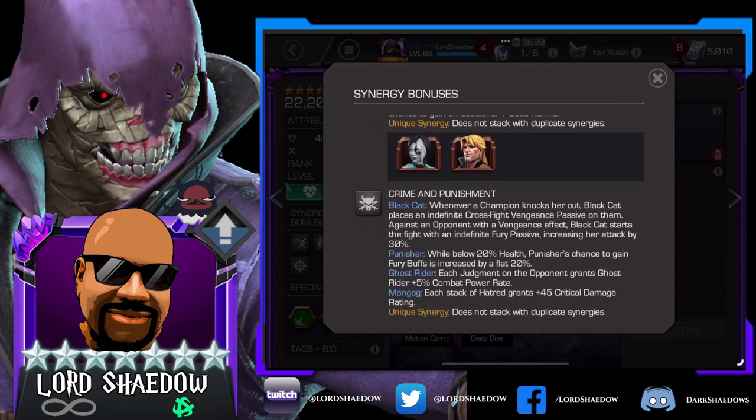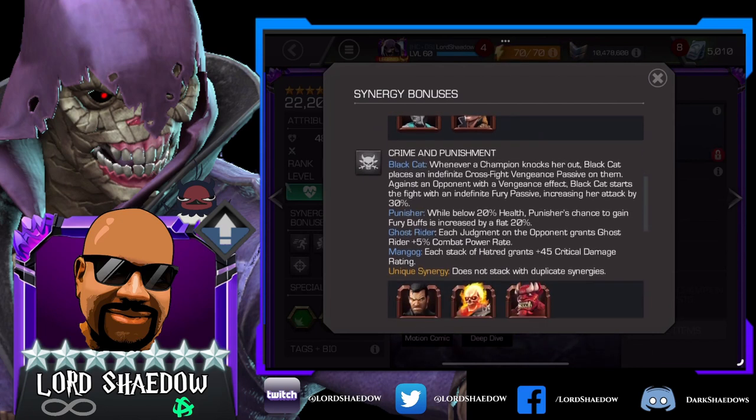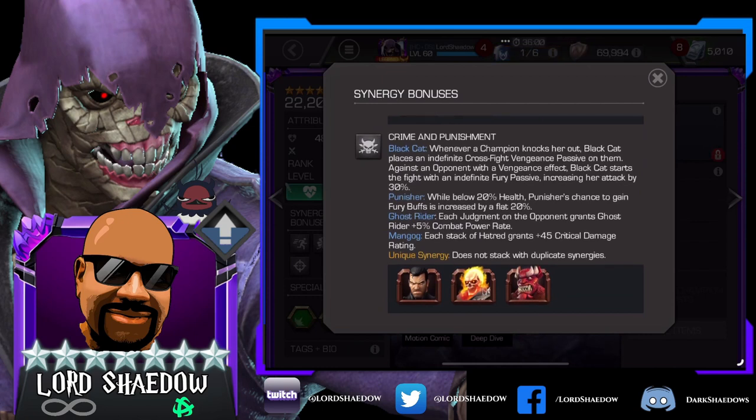Crime and Punishment: whenever a champion knocks her out, Black Cat places an indefinite cross-fight vengeance passive on them. Against an opponent with a vengeance effect, Black Cat starts the fight with an indefinite fury passive increasing her attack by 30%. Wow — I might bring them just for that. If you're doing long-form content that could be huge. I don't know how well it stacks since I run the ouchy masteries, but that could be interesting, and if you don't run them, this is a really good one for you.